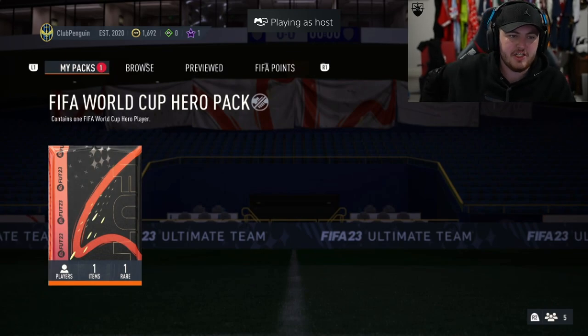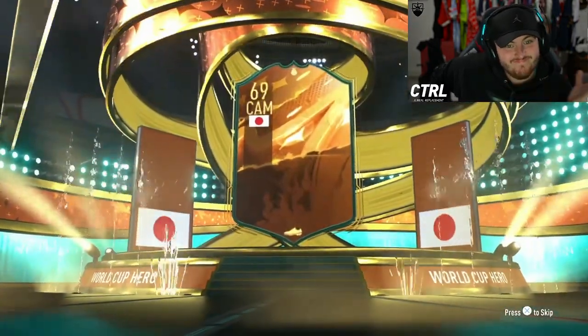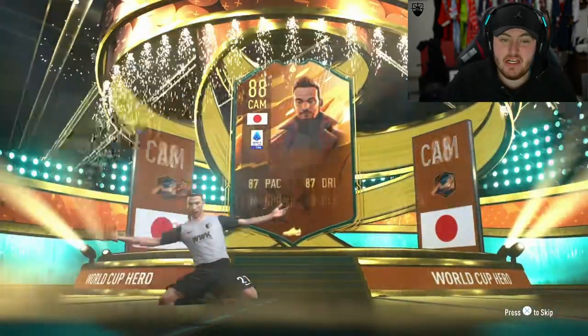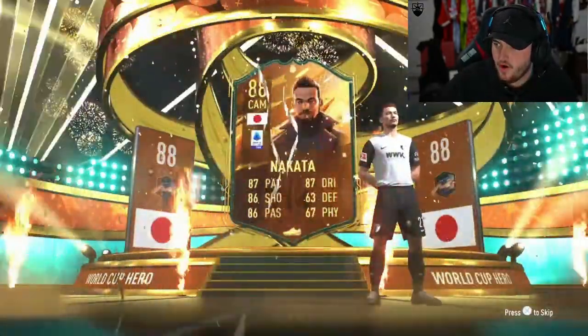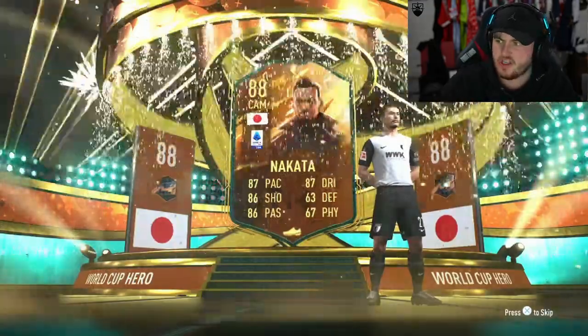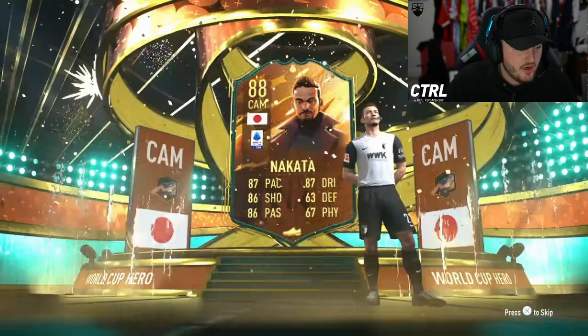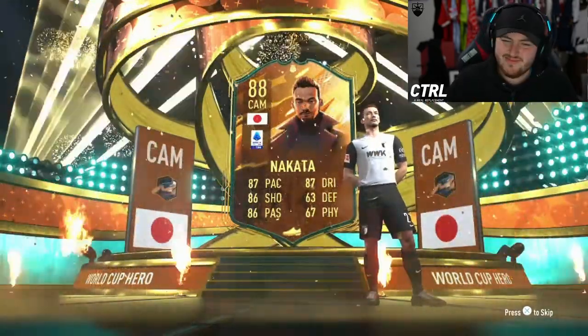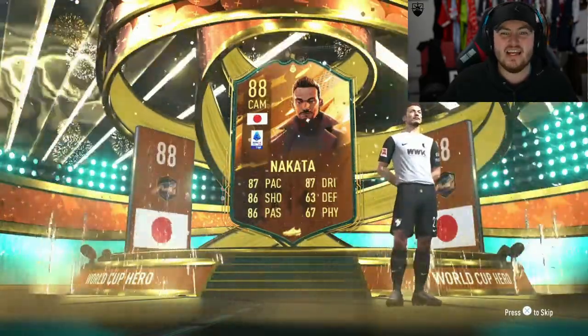We've got Penguins pack next, with 1.6k in the bank - he's used everything on this pack. Nakata's actually a pretty decent one. Price-wise I haven't got a clue - I feel like a lot of these cards might have rebounded. About 200k. I don't think that's too bad. He's usable, but he's not insane to be fair.